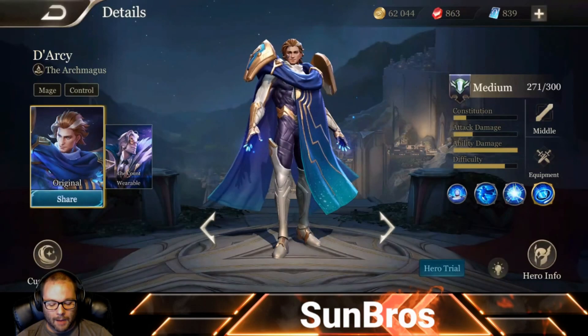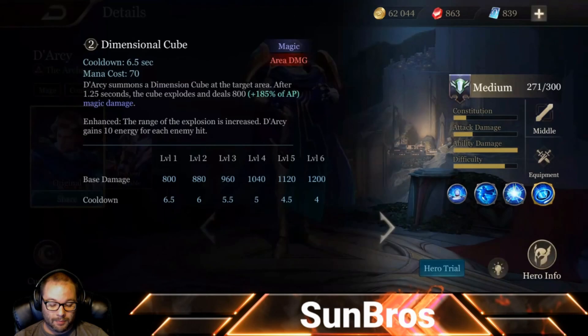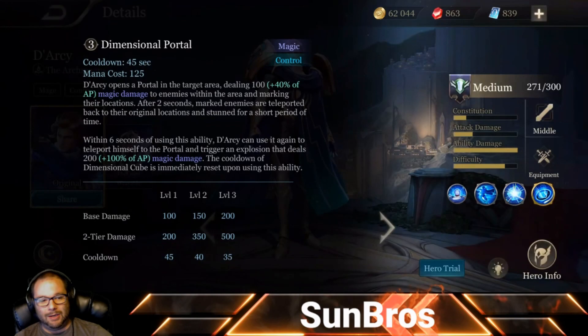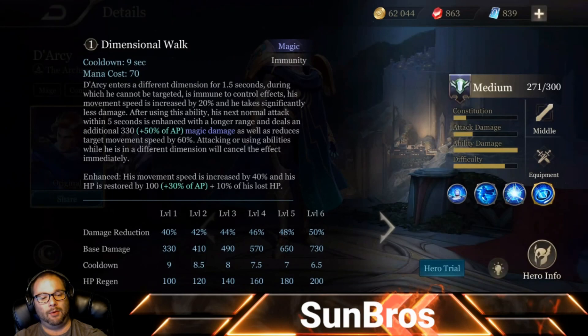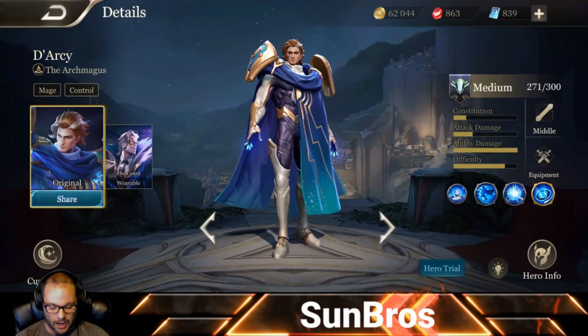The common combo is: pop the ultimate to mark enemies and deal a little damage, then after about a second place the cube where they'll be teleported back to (the cube takes 1.25 seconds to explode), and when they're teleported back, activate the ultimate again to teleport in and cause the big explosion. That combo is really nasty and should cause most squishies to die. If you don't finish them, you can always hit Dimensional Walk to get one and a half seconds of CC immunity and reduced damage to walk right out.